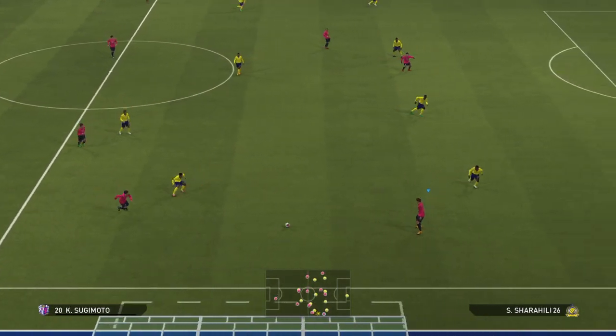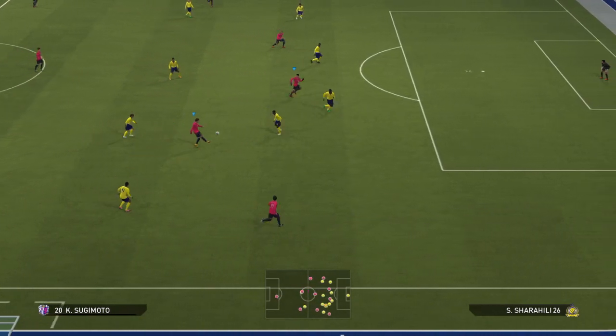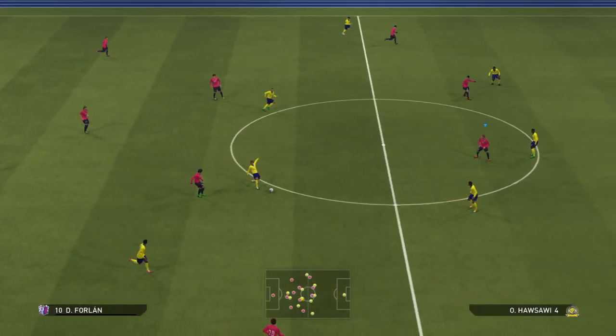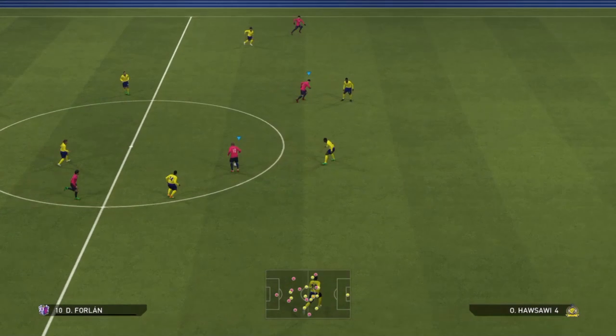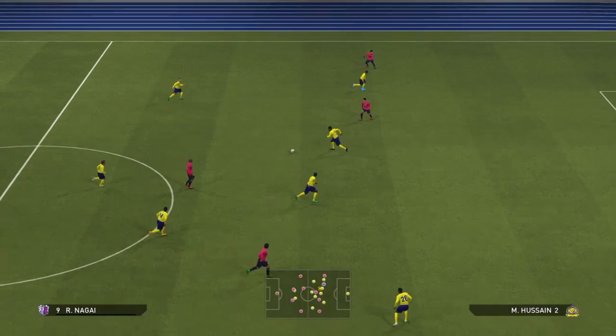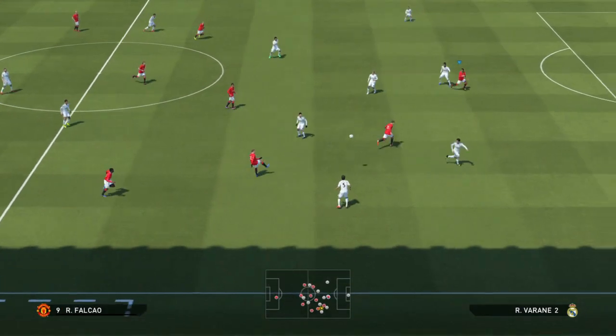Les passes en profondeur en l'air existent aussi. C'est très utilisé sur le réseau online et surtout par les anciens joueurs de FIFA. C'est L1 triangle, et c'est encore plus efficace quand vous faites un appel manuel avec L1 et un petit coup d'analogique droit. Les passes en profondeur sont à privilégier quand il y a de l'espace devant. Ici, j'aurais dû la mettre plutôt sur l'aile gauche en l'air, plutôt que sur l'attaquant parce que le défenseur suit l'appel de l'attaquant. Elle a été contrée par un autre défenseur.